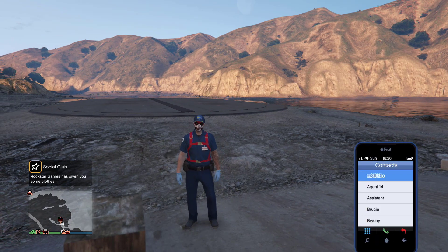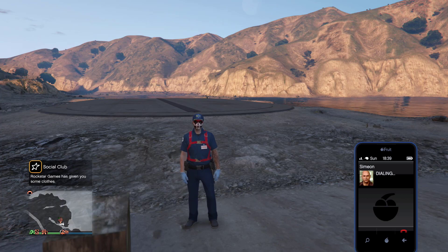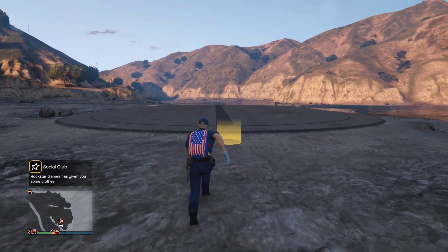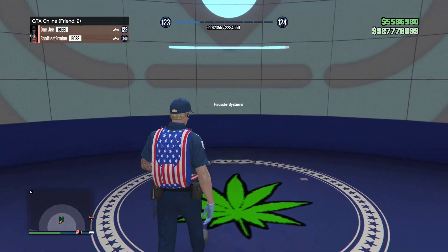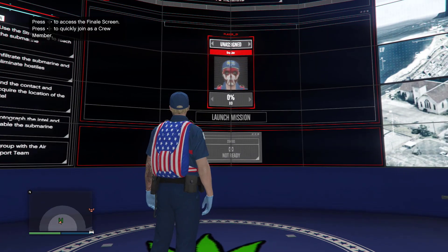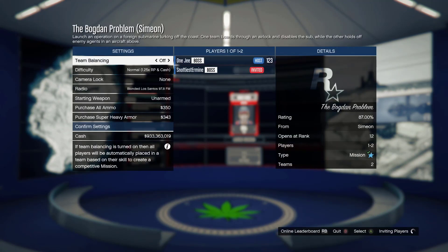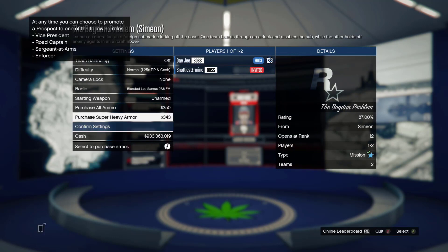As soon as you join the new lobby, open up your phone and request a job from Simeon — we're going to do the exact same steps at the heist board. This time we're going to select the Avenger. Request the job, make your way inside the heist board, press right on the d-pad and up on the d-pad, spam A and X.